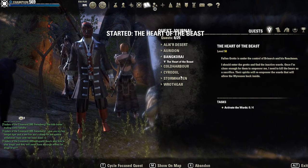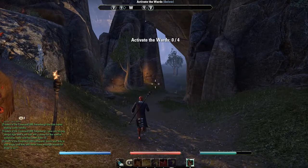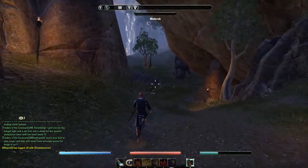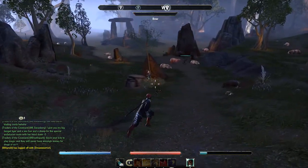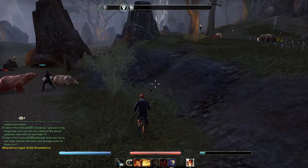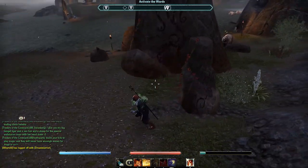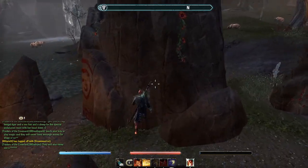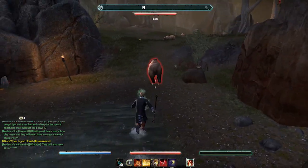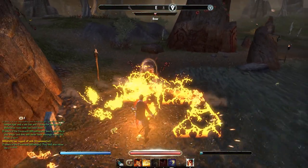So we're starting the Heart of the Beast in Banker Eye. We need to activate the wards — you can see on my compass at the top where the wards actually are. We're going to go across and activate those right now. How does one activate the wards? I don't know, let me kill this quick and see if it has something to do with it.